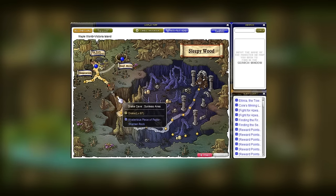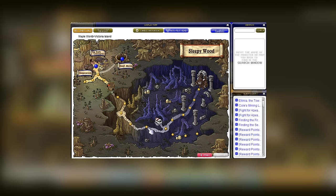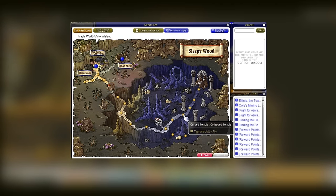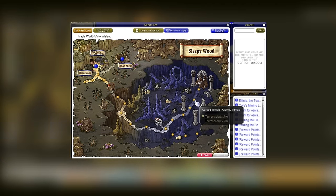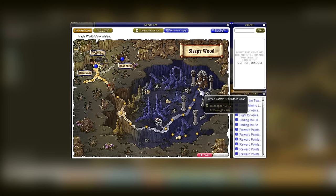Next up is Sleepywood — the copper drakes. I know this map can be quite crowded, so if you don't want to go there, there are perfectly fine maps next to it. These aren't the ideal training spots, but they're the best available if copper drakes are too crowded. In the end you'll be able to challenge Junior Balrog!